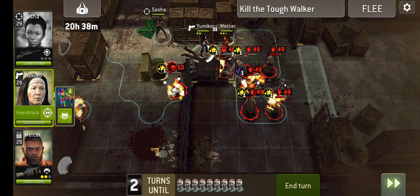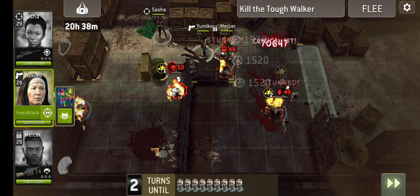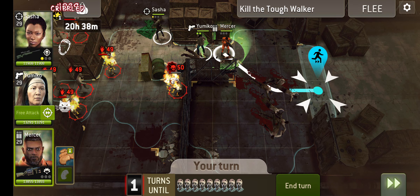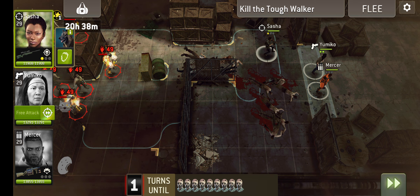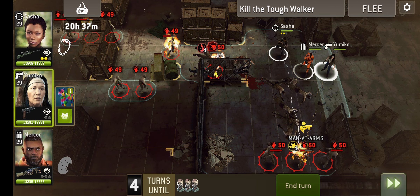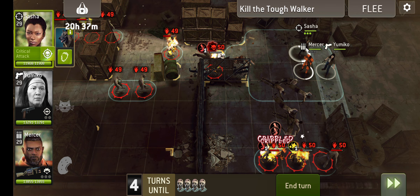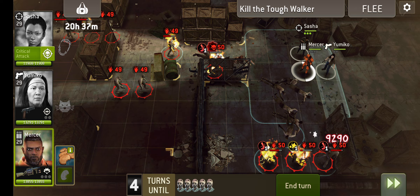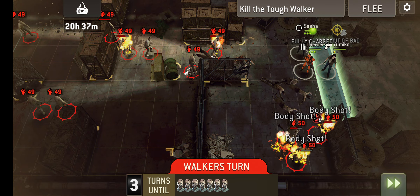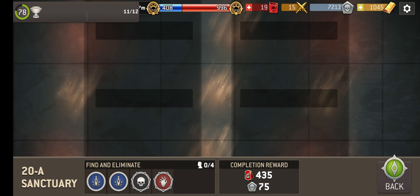Move forward. What we're doing here is attacking in a way that gives Mercer a charge attack whenever he needs it. So we've got to kill the tough walker — we've killed loads and loads of tough walkers, so we'll keep on killing them. Better watch out for those guys. Exit opens up — we're out of here. Perfect, that's what we like to see.